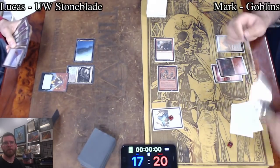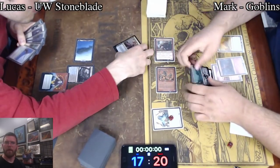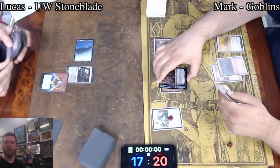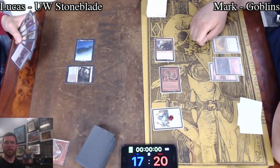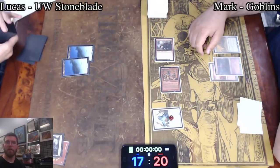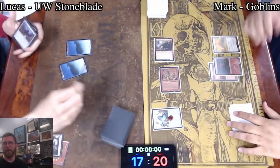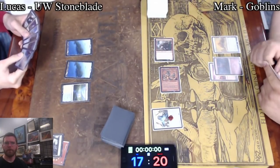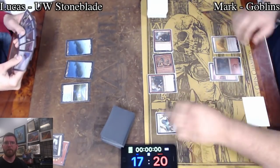Snapcaster on the other side there for Blue White Stoneblade. Goblins is a matchup where you really want to figure out how to get maximum value out of all your removal. Mark played in the standard showdown prior to our Wednesday Night Legacy. Wednesdays at 4:30 when we do have standard showdowns, and then every Wednesday at 7 o'clock we have our Wednesday Night Legacy. Blue White Stoneblade here showing some basic lands, indicating perhaps Back to Basics is going to be in the 75. Flooded Strand also makes it look a lot like Miracles. We see Umezawa's Jitte in hand, and another Goblin Cratermaker.